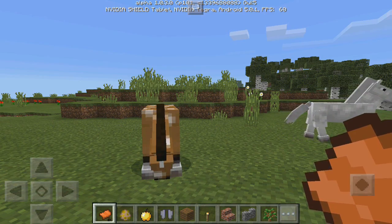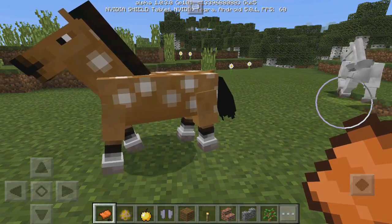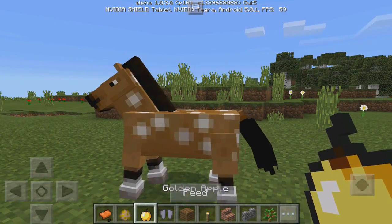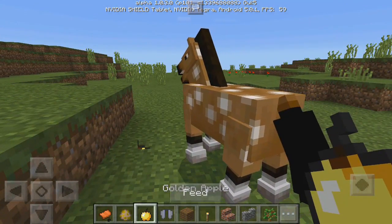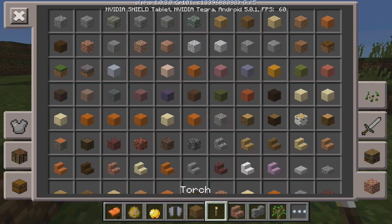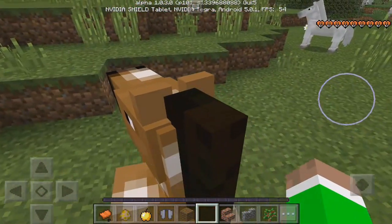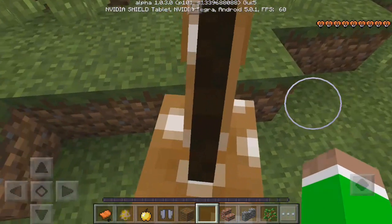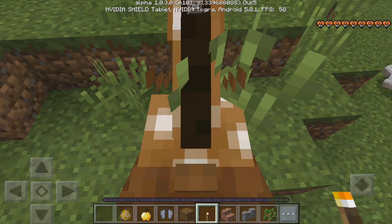We need a few items: obviously a horse, because that's the main trick or glitch, also a saddle, a golden apple, and the elytra wings. We just want to feed it to tame it quicker — just like this. Then ride it and hopefully we get it straight away... yes we did! So that's awesome. Now put on the saddle.